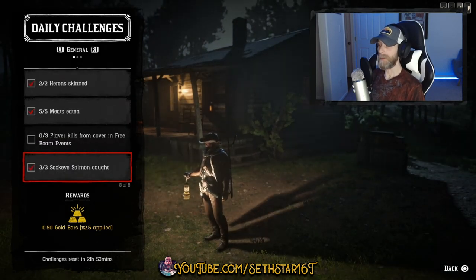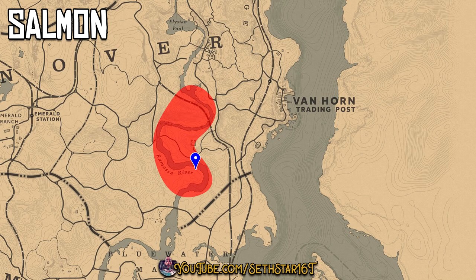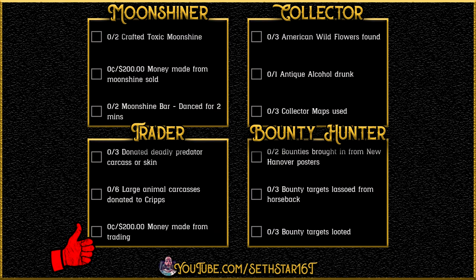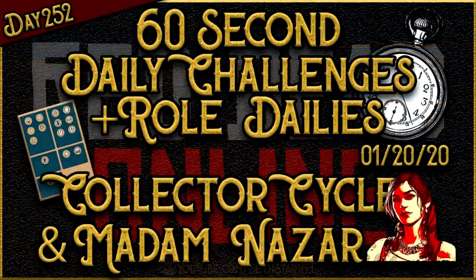Number seven: sockeye salmon caught. Catch these in the same place as yesterday, right here on the Kamasa River. I recommend the special spinner river lure or special river lure. Here's a quick look at your level 20 roll, dailies, collector cycles, and the location of Madame Nazar.